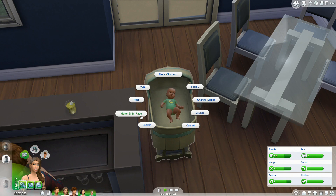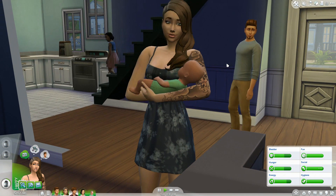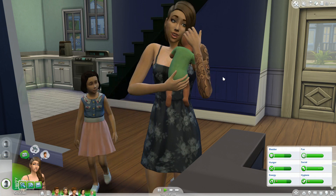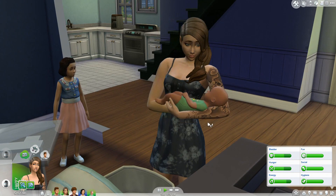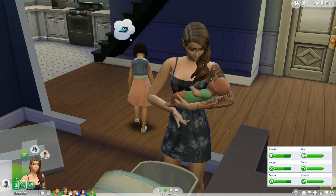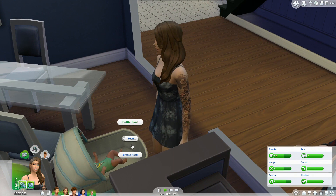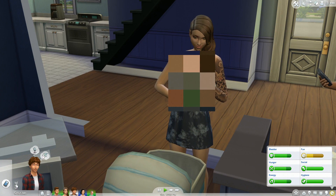I know a lot of people were worried about babies in The Sims 4 and how we can't really move around with them, but I think they're absolutely adorable - the limbs they have, the facial expressions, everything are super cute. Yes, they do stay in the crib but look at how cute he is! We're gonna have Emma come over and rock him, cuddle him, bounce with him, make a silly face - just get to know the new addition. She picks him up and gives him some love. Emma also breastfeeds, which is a new interaction that came with The Sims 4, and I am so glad they added this feature.